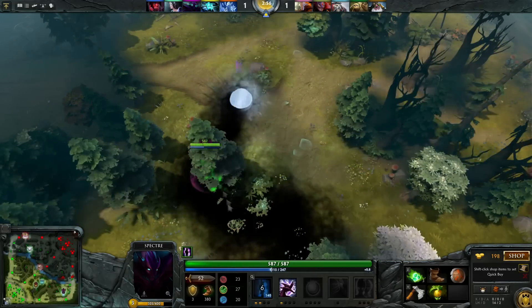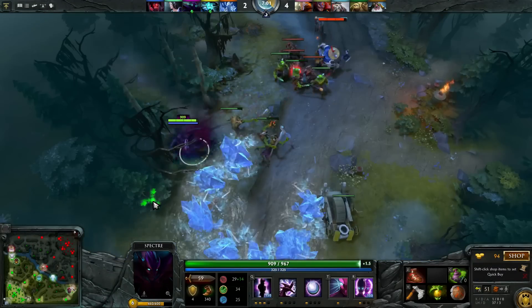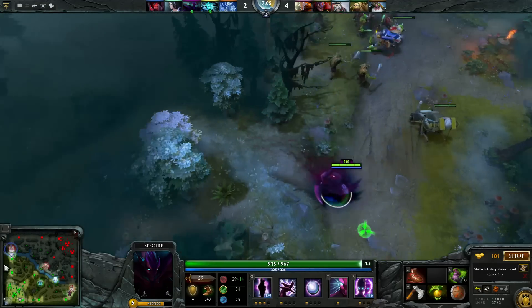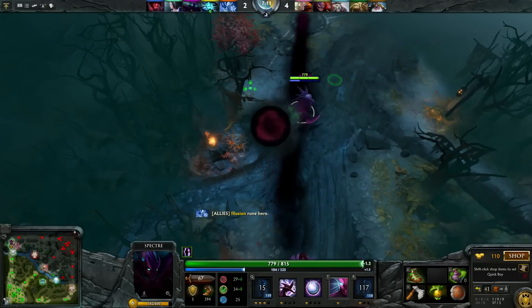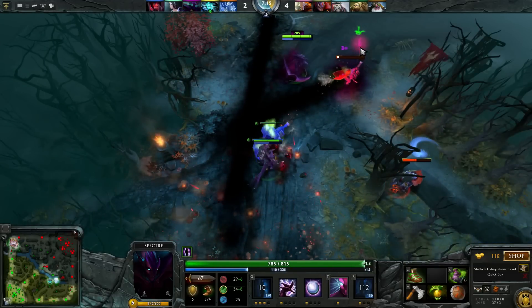At 7 minutes I have all the items I need to start ganking: Treads, orb of venom, and urn. I keep checking the map and see there might be an opening for Sniper. I haunt and immediately go to my illusion. I want to get dagger and orb of venom immediately on Sniper to slow him. I also start off with intelligence Treads, then after haunt and dagger I switch back to agility when I start hitting Sniper.